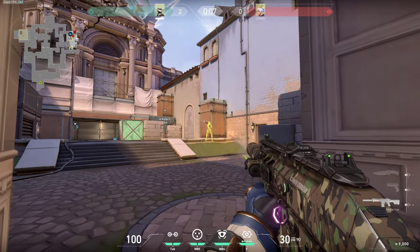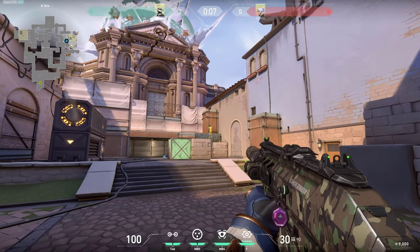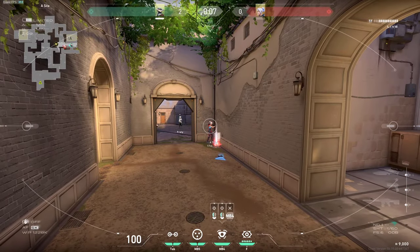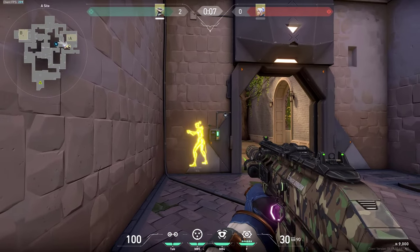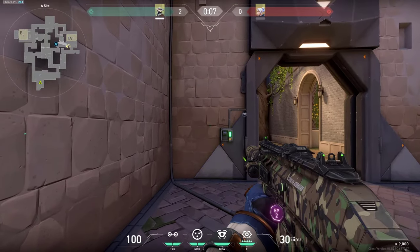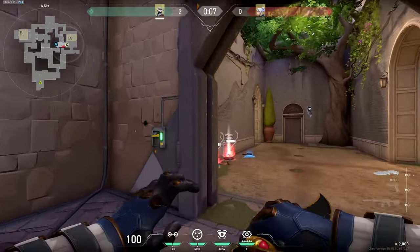Just simply wallbang through the corner and you can get the enemy every time. This of course works for this box as well. Another spot you can wallbang is right here in this corner. But you have to make sure that you are aiming straight through the wall — if you aim at an angle it won't go through. If you aim just straight in front of you, you can simply wallbang this wall.